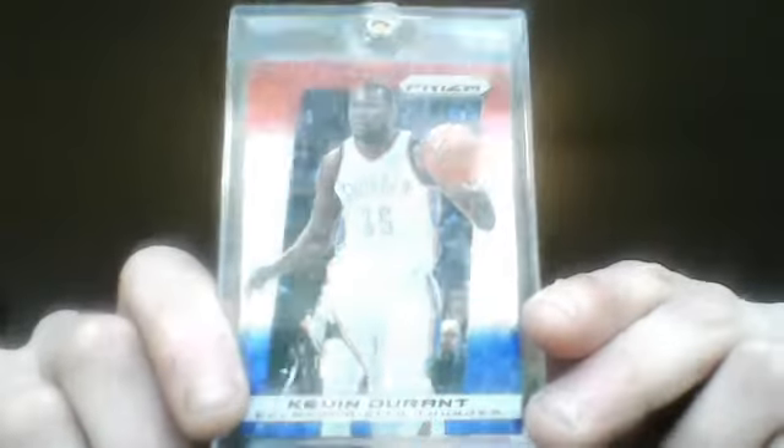Next one is the Kevin Durant Prism from last year, 2013-2014. This is the Mosaic, like a 4th of July-looking one — American USA card.